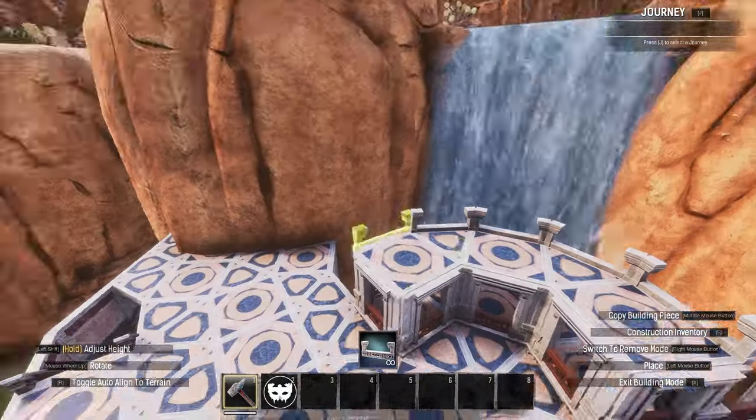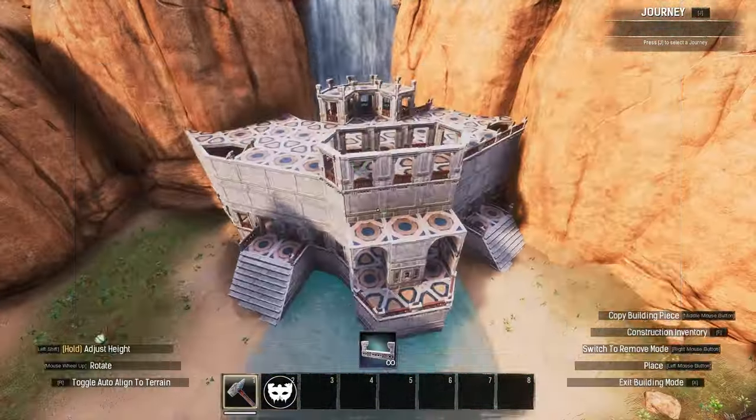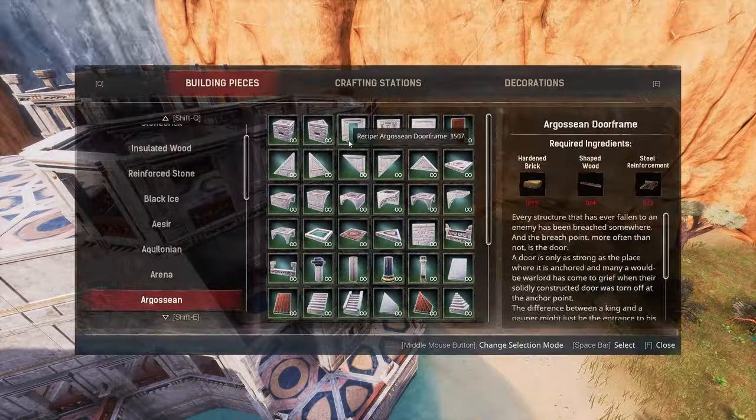Add crenelated walls to the background with a rounded strip, a simple sloping roof above the arches below, and a wedge roof over the gazebo.